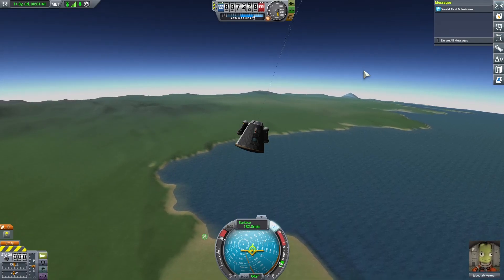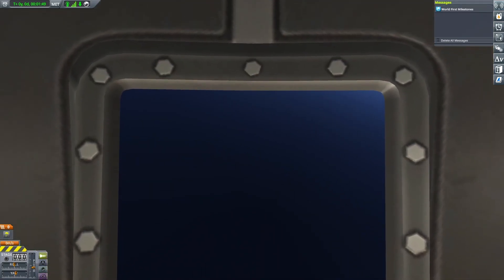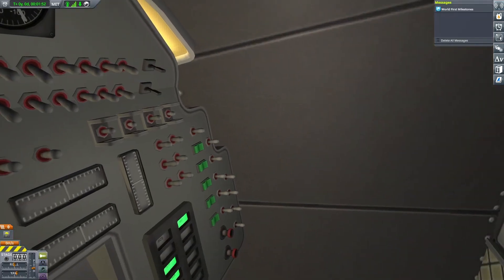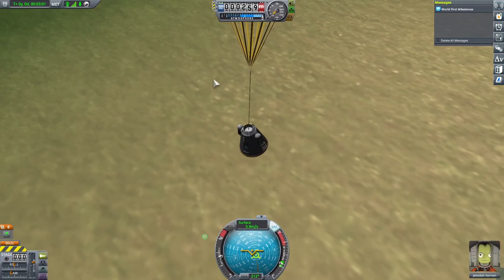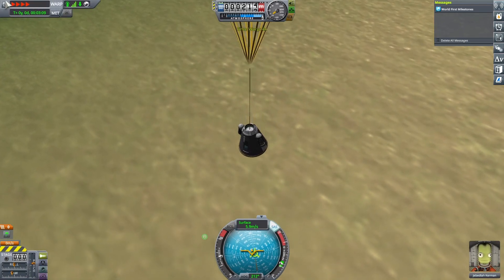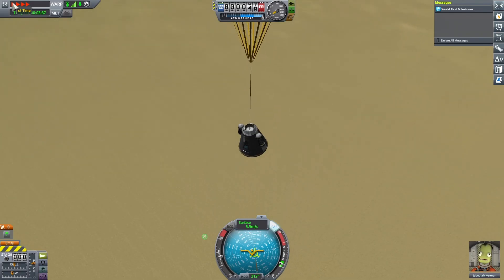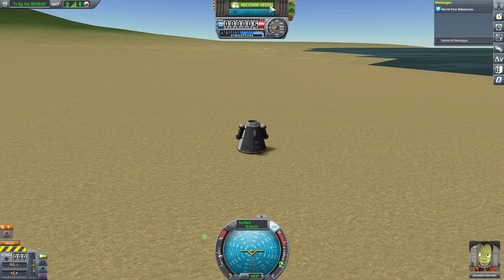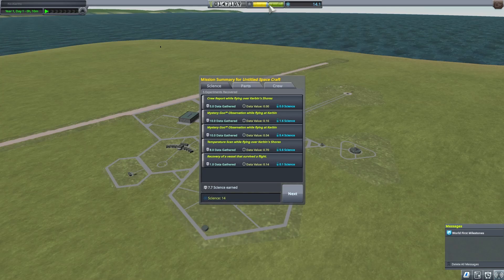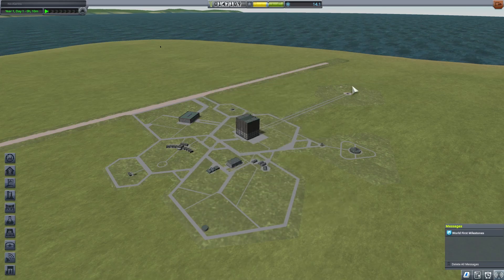Look what we can do — we can see what Jebediah sees and he sees a blue sky. We can even see his arms! It's almost at the bottom so we're going to go four times speed. Landing — recovering the vessel. 7.7 science earned and we got a bit of funds. We actually have better reputation now somehow.